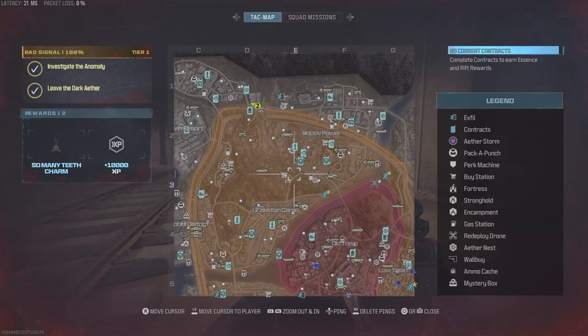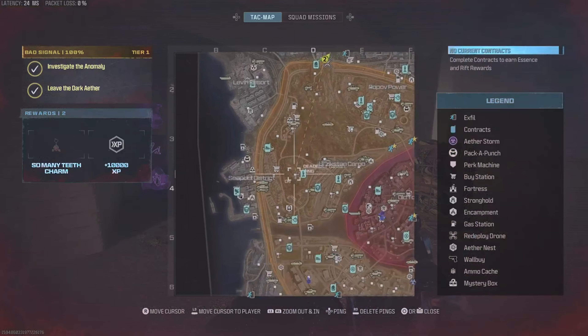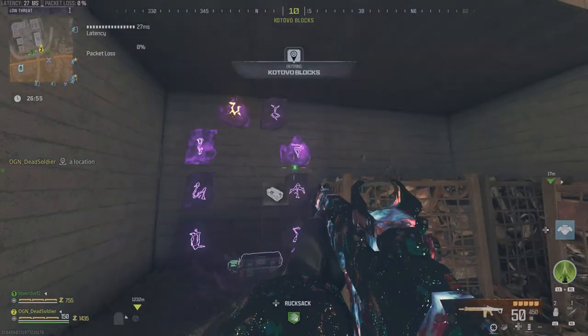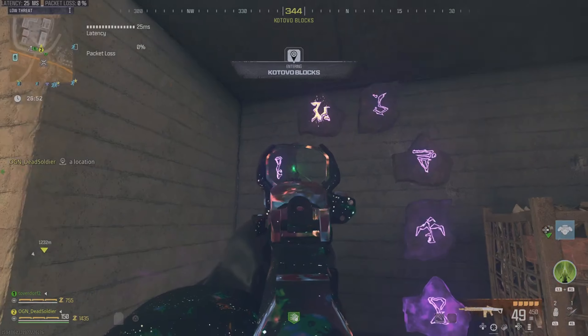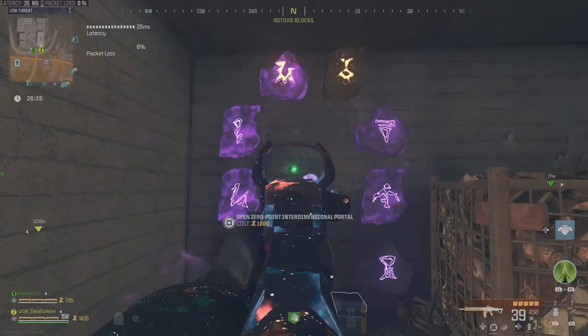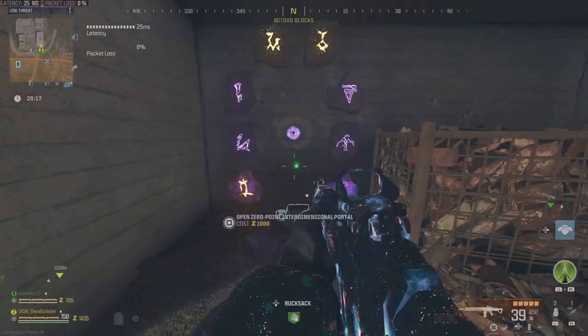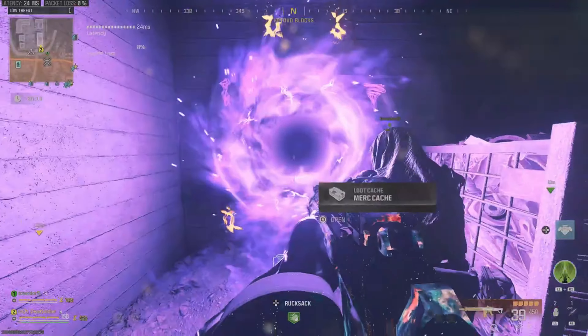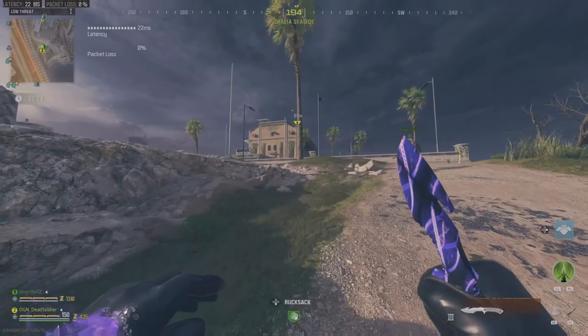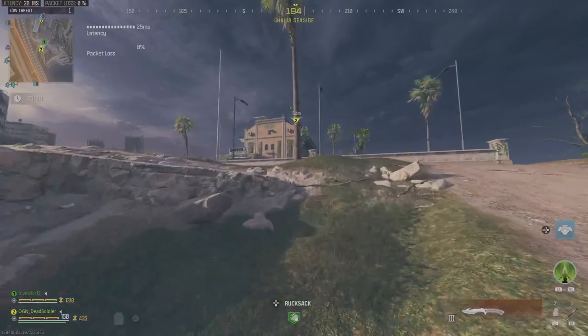Alright, so what do we gotta do? Just get to the manor and hope that somebody else hits the transmission — you know what I'm saying? We've gotta go to a hotel. Right here. He said there's like a certain three symbols you gotta hit on this. So what are they? I don't know. Got it — that put us right here.